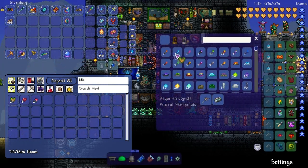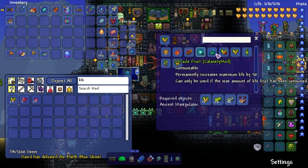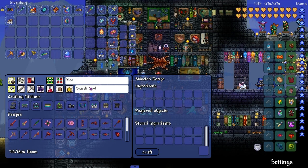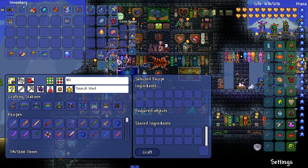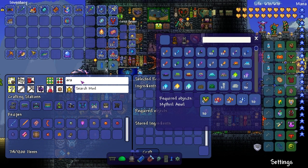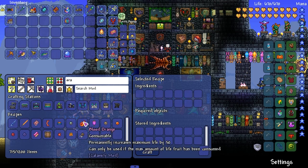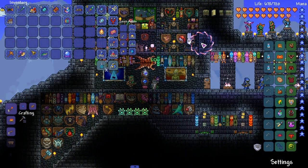Let me whip out the Life Fruit so I can see the recipes - I finally want to upgrade my health bar. It's Blood Orange - that looks like the first one we're supposed to make. The second one is this one. We can make both. Let's type that in - Blood Orange. I don't see it at first. I don't have 30 Souls of Light. But we can make Blood Orange - permanently increases maximum life by 50. Boom - 720 health!